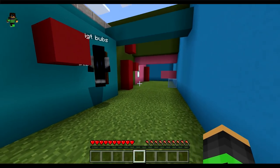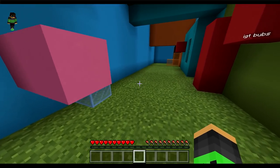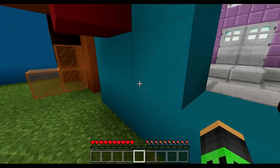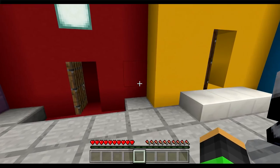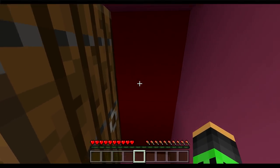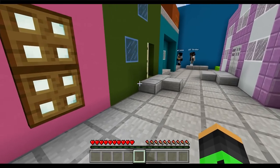I went to one house and it was literally nothing. Is it creative? No, it's survival, so we can't fly around. I don't think it's in this one. We need to get up — I feel like we need to get on top of the house. Can we build stuff? It's not in there.